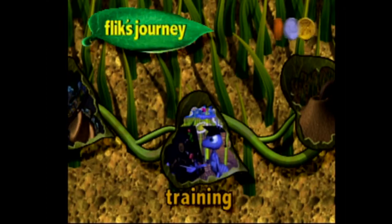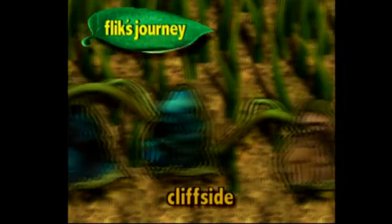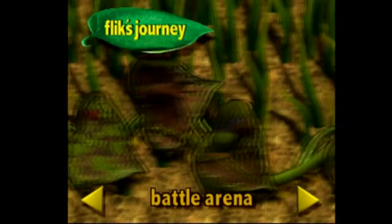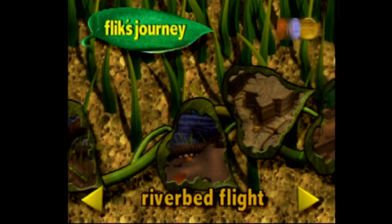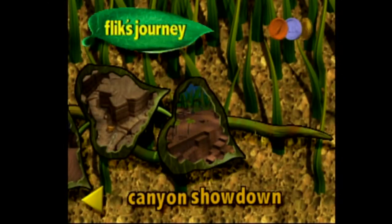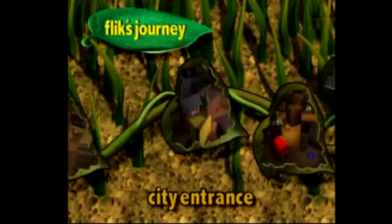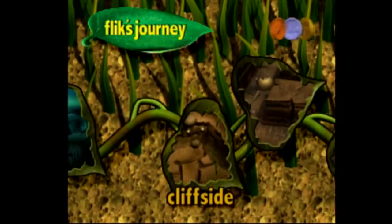So the easiest one to kill grasshoppers in would be Anthill Part Two I think. Lining up mushrooms might be Cliffside or Riverbed Canyon - which one was that?